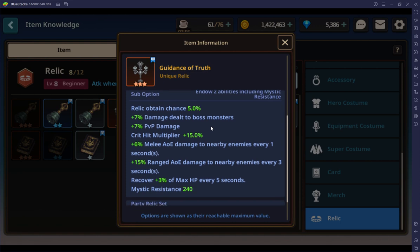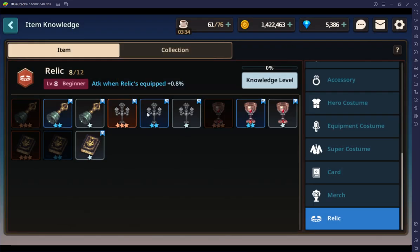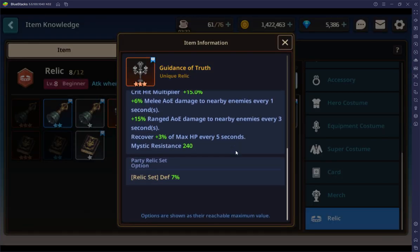The sub options, which are way more interesting: PvP damage, damage to bosses — so obviously raid — arena, and relic obtain chances, obviously for expedition. These two are also for expedition: melee, rage, and AoE damage. Mystic resistance is a stat that doesn't affect you in combat but is needed to get into certain areas within an expedition.